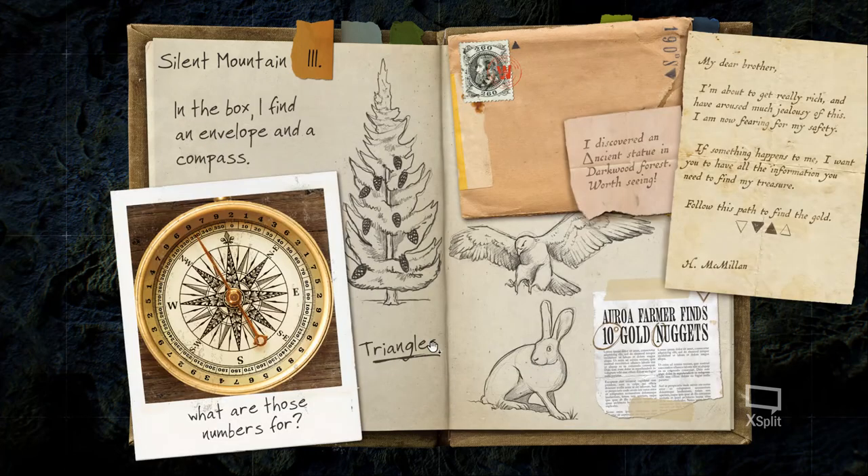The third code has four boxes, all single digits. We have a compass and need to follow a path using filled and unfilled triangles with directions. The sequence is: triangle down, triangle down, triangle up, triangle up. The first symbol is an unfilled triangle pointing down — that corresponds to 10 degrees north on the compass, which is number 1.